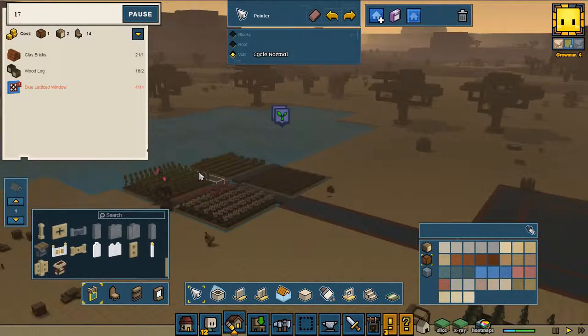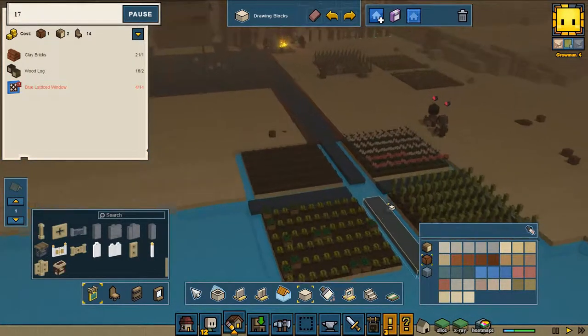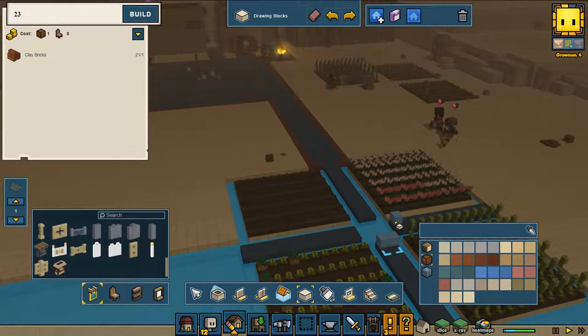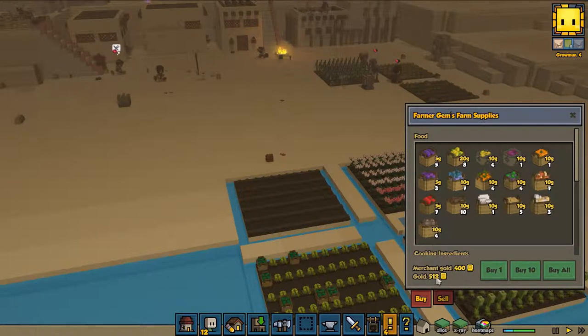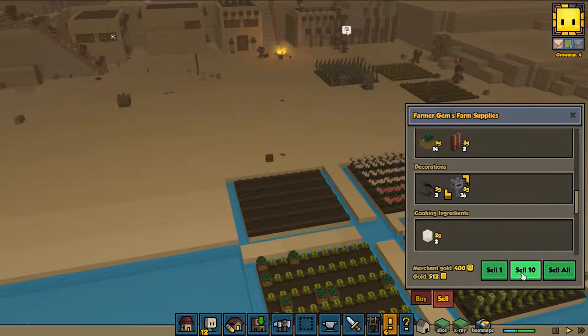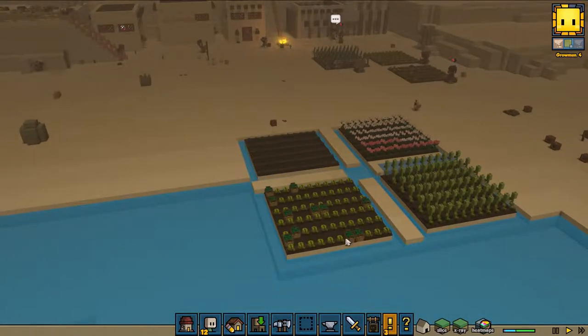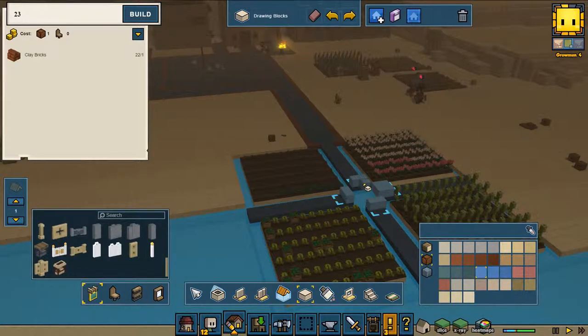I need to rebuild my farmer's bridge so we're going to do that right now. We need to sell some stuff because I have a lot of things we can sell — Drossnik made a lot of these things — so we're going to make a little bit of money. We don't need anything from him. Back to my building — I definitely like the building part of this game, it is amazing.